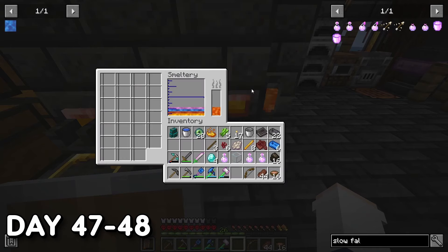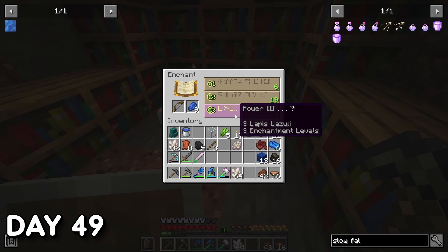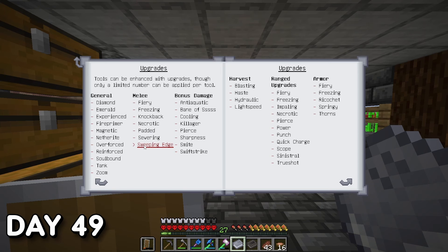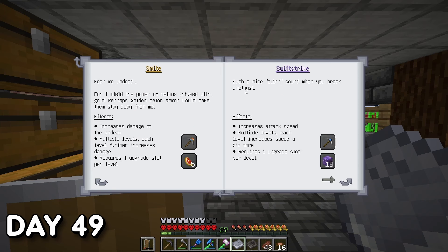Day 49. I enchanted my bow and got something pretty good — Power 3 and Unbreaking 3. I then started tinkering with my current tools and weapons to dish out large damage. I found something called Swift Strike which makes tool or weapon speed faster, and I needed a lot of amethyst for this. I was going to apply this to my Broad Axe as that would be my main weapon for the rest of these 100 days. I also realized I needed more upgrade slots to get higher levels of Swift Strike on my axe.